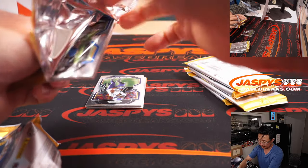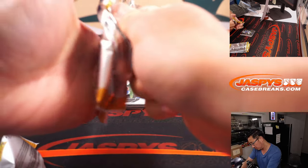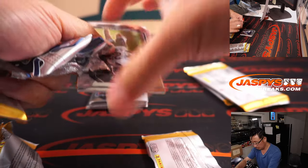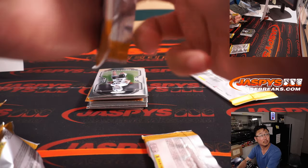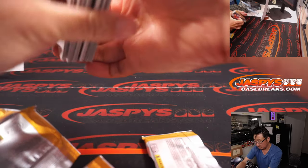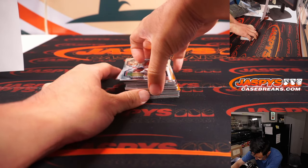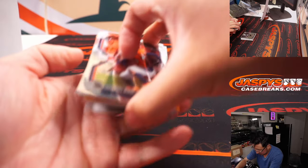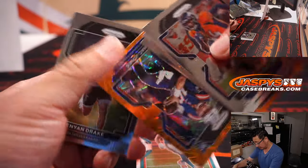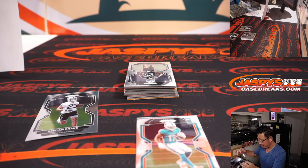Let's see what we've got in this blaster box. We have a little relic in there. See that? Jalen Waddle rookie card. Nice Mac Jones. See, there can be some surprises in a filler break.